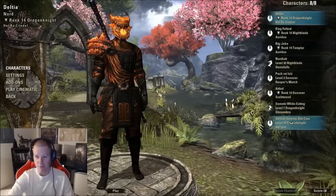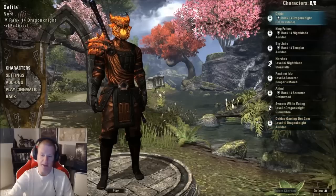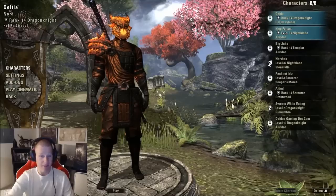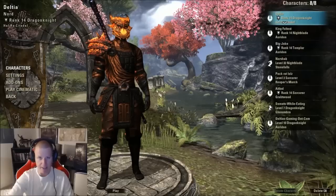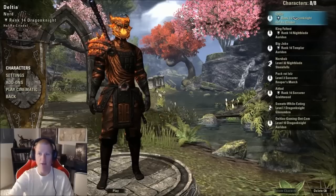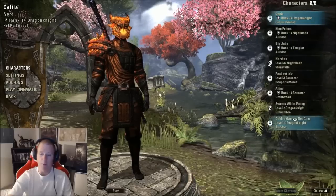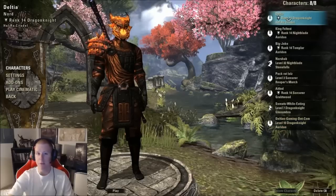As you can see, I'm at the character select screen. I have all 8 characters — one in each faction at least, and VR14s of every class type. I understand not everyone can get that, and you don't need that to make money doing this. What you need is 8 characters to maximize your profit potential. When I log in in the morning I start on my top character and work my way down, doing the hirelings and the crafting writs.